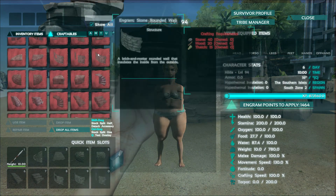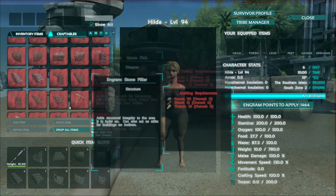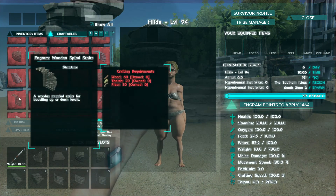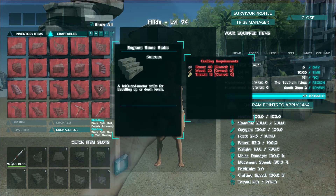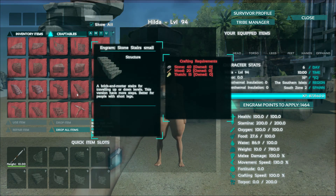Starting off in the engrams, there's a lot of different stuff you can build — in wood, in stone, and in metal. We have wooden stairs in different sizes. We have a spiral staircase that comes in stone, wood, and metal, and so do the normal stairs. This small stance right here is actually really ugly; I think I would use the other one for everything.